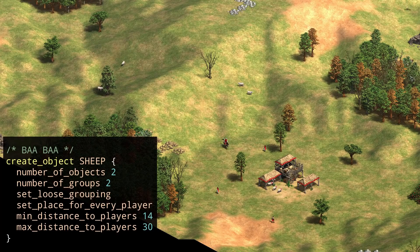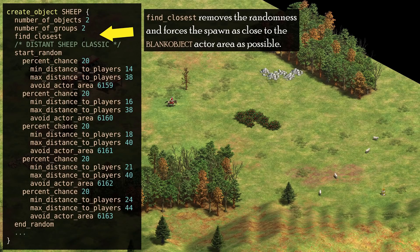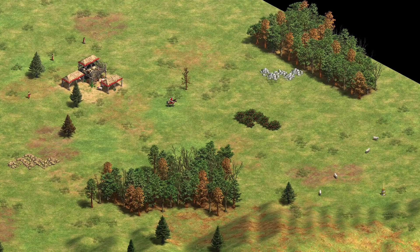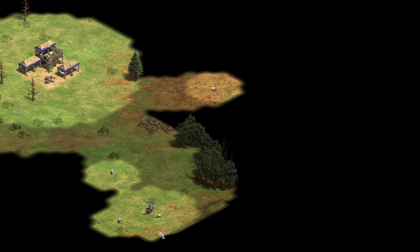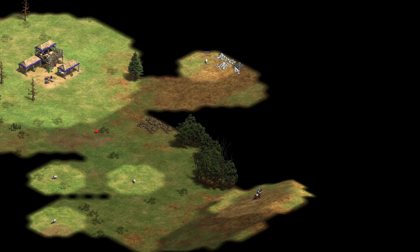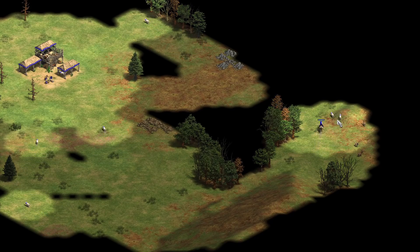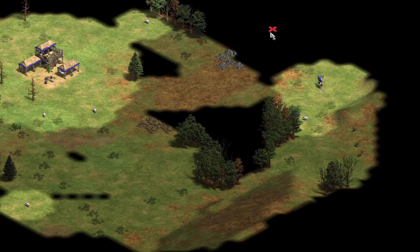The original game uses a randomly generated distance between the min and max value of 14 and 30 tiles, generated separately for all uses of that create object command, so a different distance is chosen for each group of sheep. But in the DE script, the random block and call to the RNG instruction each generate only one random number. Instead of choosing a different distance for each use of the create object command, a single number is generated and used for all commands. This means both groups of a player's sheep spawn at the same distance. Once we find one group of extra sheep, we know the second group is roughly on the circle with the same radius.